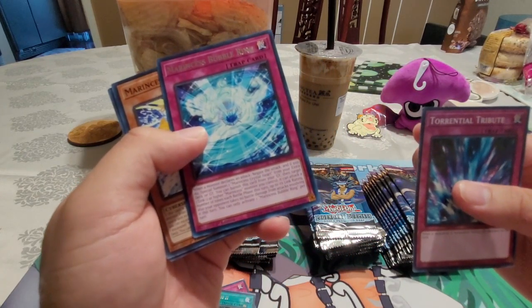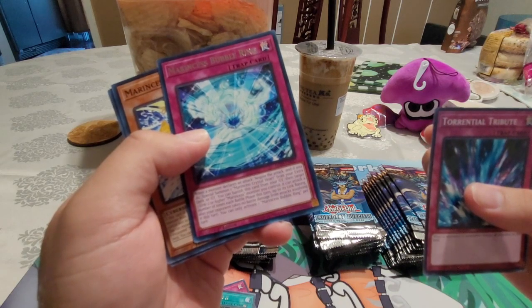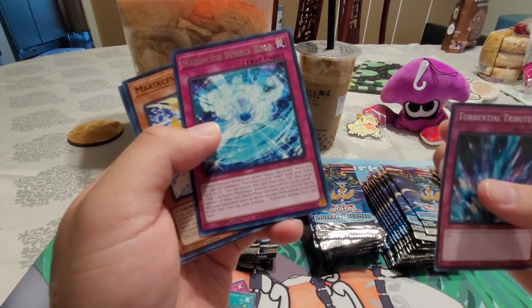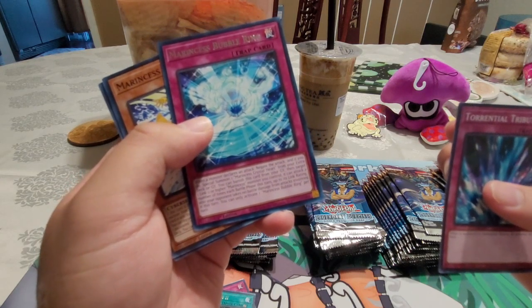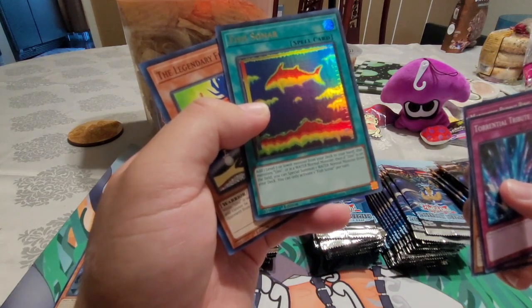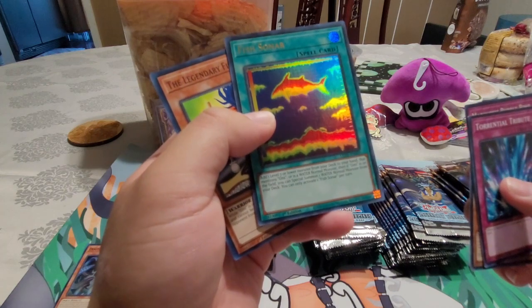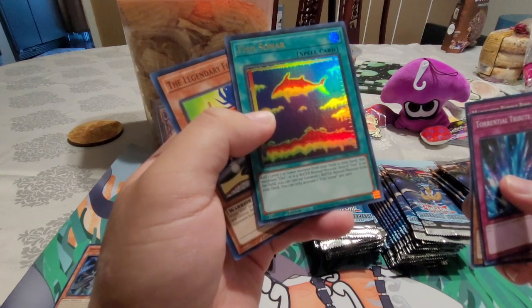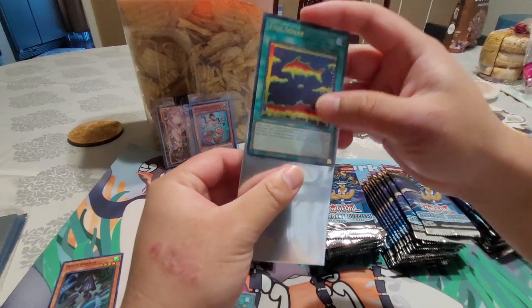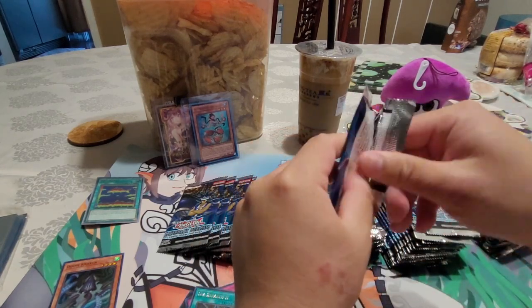Bubble Ring — when an opponent's monster declares an attack, negate the attack, and if you do, special summon a Marine Says Crystal Heart from your extra deck. Then you can banish it from the graveyard: target a Link 2 or higher Marine Says you control — it can attack a number of times each turn up to its Link rating. That's not bad! Also, Blue Tang — our first ultra rare! Fish Sonar: add one Level 7 or lower monster from your deck that mentions Umi or is a water monster, then if Umi is on the field, special summon one water normal monster from your deck.